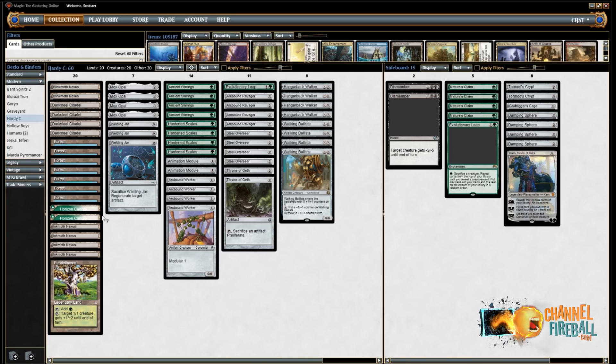The curve is a little bit high. If you count Hangarback and Walking Ballista as twos, you just have a ton of twos and not a lot of ones, so there's a lot of additional value there. The one difference between my list and Matt's list is that I'm playing Horizon Canopy, which Matt wasn't able to because it was in Paulo's Bant Spirits deck. I think if you want to play this deck without Horizon Canopy, it's not that big a deal — playing additional Forests is fine.